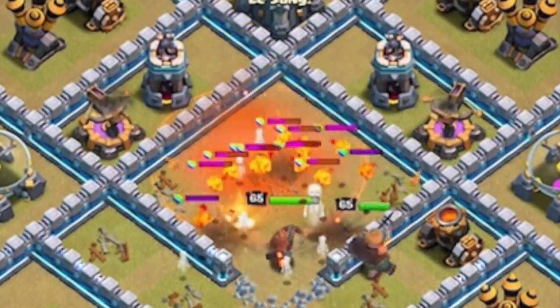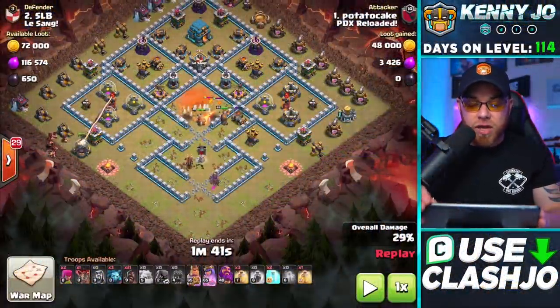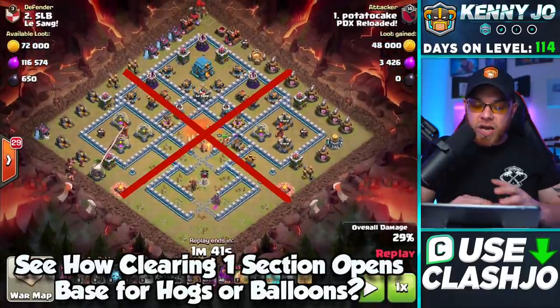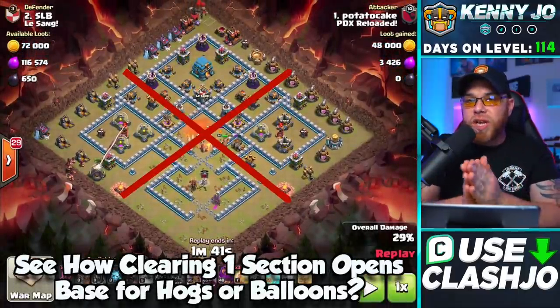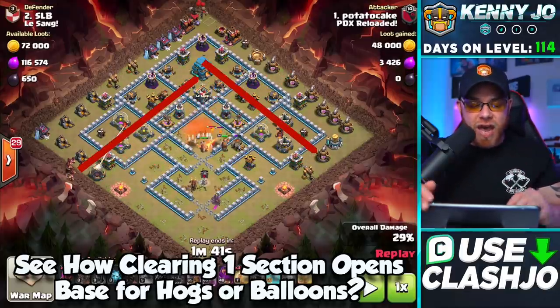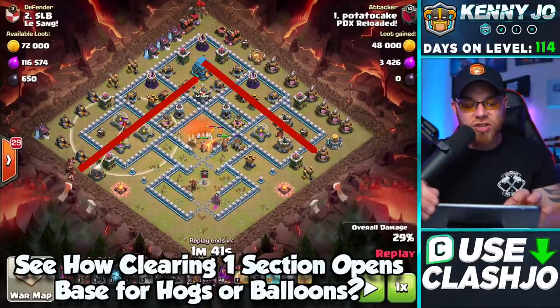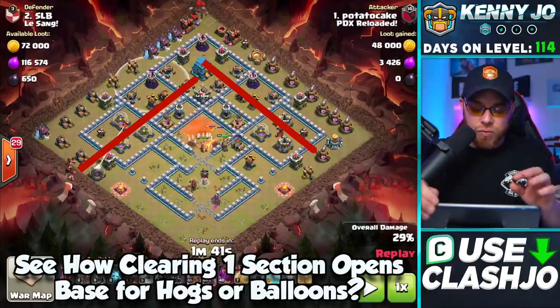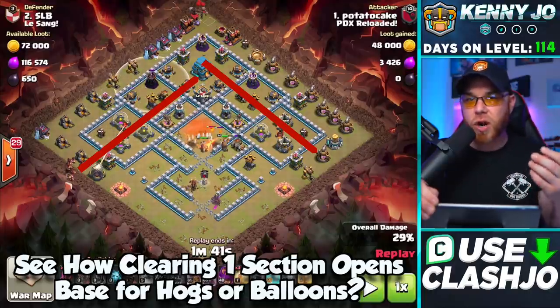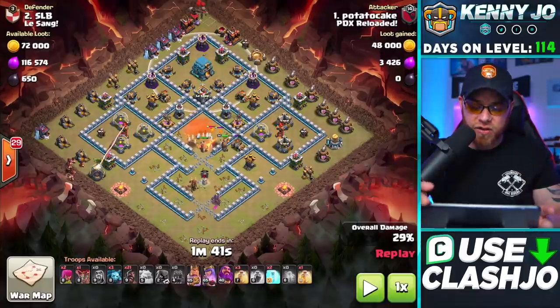He's going to drop a poison spell for those clan castle troops, and the Archer Queen and the King are going to distract and destroy the pups with the assistance of the poison spell. Now zooming out to show what the base looks like — now that he's eliminated all these buildings down in the lower quadrant, we have that L-shape for the hog riders. Since hog riders are a defensive-seeking troop, they're going to progress through this section bouncing from defense to defense, and that's what the four heal spells are used for, as well as the Grand Warden.